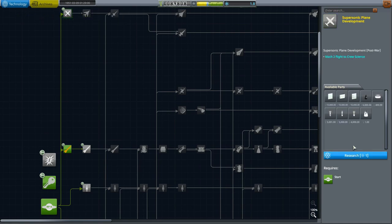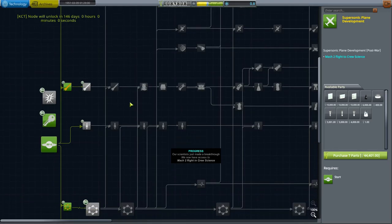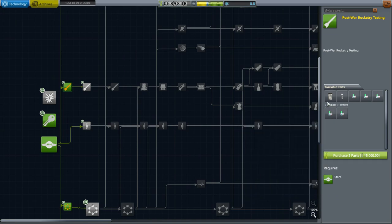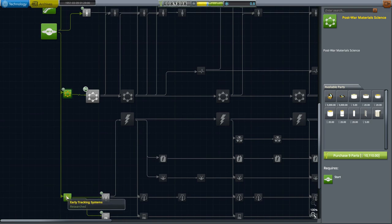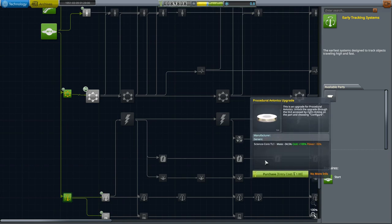We're going to grab the very first four: basic rocketry, material science, avionics, and the X-planes tab. You're going to see these little arrows on the tech tree — basically what those mean is you have to unlock the tab before it. Over here you'll see some engine upgrades where you can unlock new parts and new engine variants or upgrades, which we'll go into more in the next episode when we talk about updating your rockets. Now that we've selected our tech, let's hop over and grab a sounding rocket contract and build the sounding rockets.